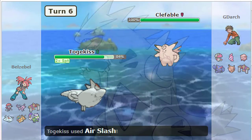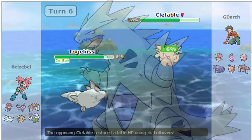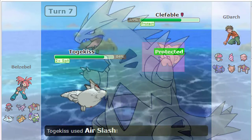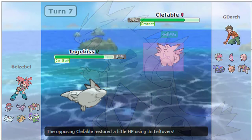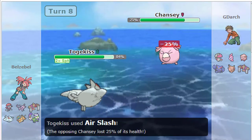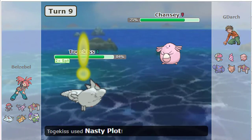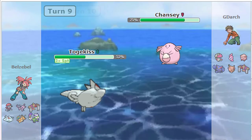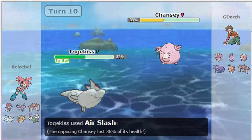I feel like Togekiss is a Pokemon that can stall break everything! Tell me what core Togekiss can't beat. Specially defensive Clefable - unless you're insanely lucky. Well, I beat it - I just had to flinch it twice. Yeah, but specially defensive Clefable, you have to do it like six times.